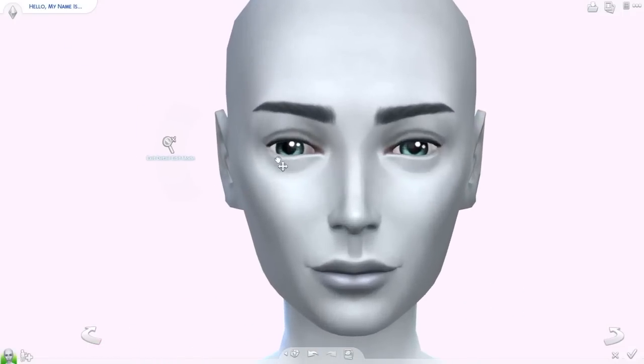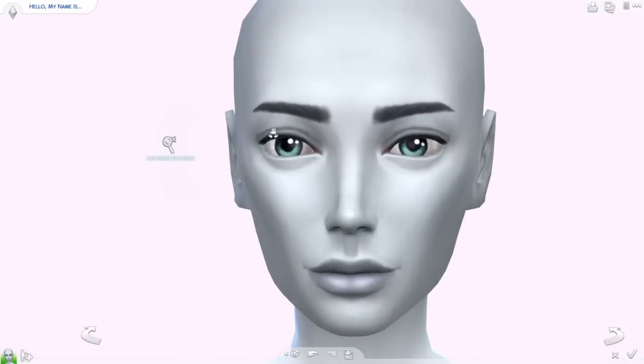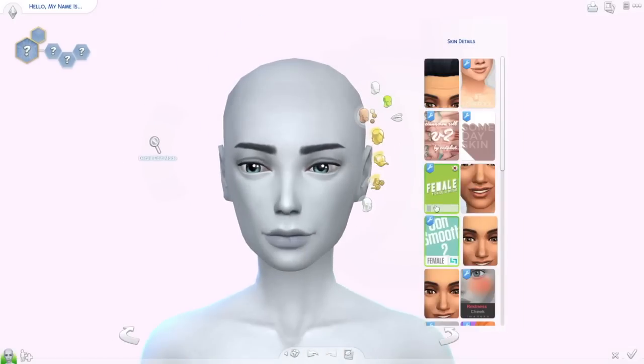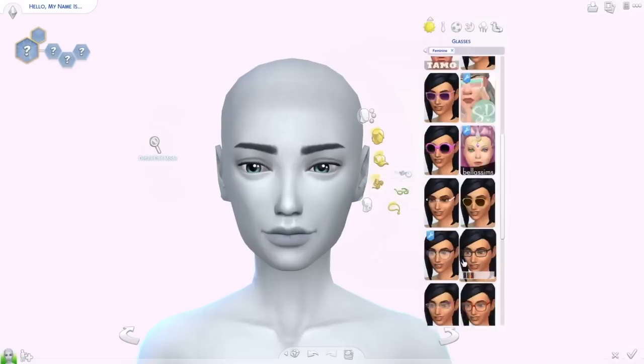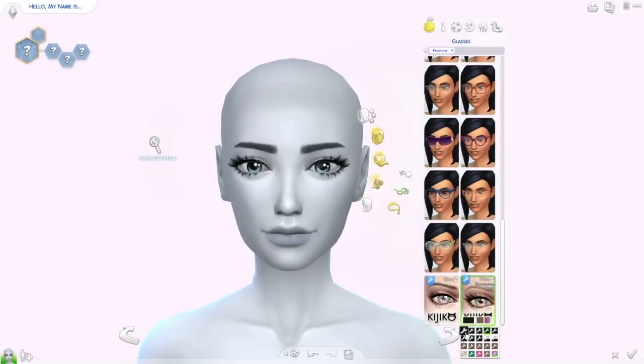I had a lot of fun creating her. Obviously we had to give her the mermaid tail, and I found all these amazing mermaid-related custom content items online that I just put her in, and I think she turned out super, super cool. I really enjoyed making her, so thank you everyone for suggesting a mermaid-inspired sim.